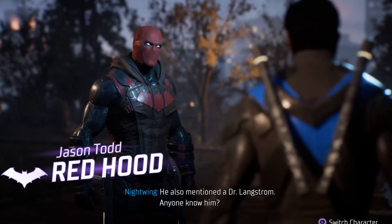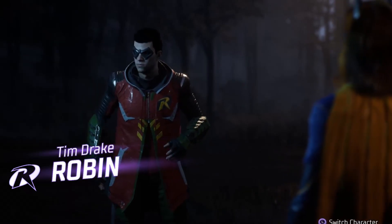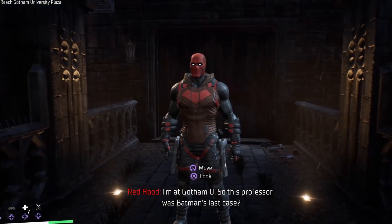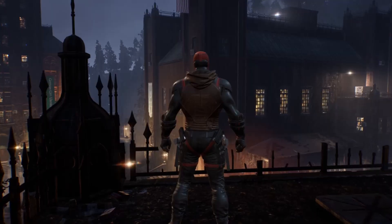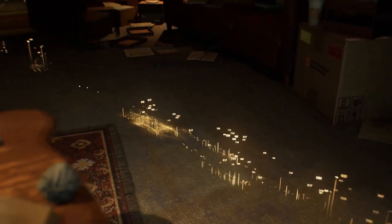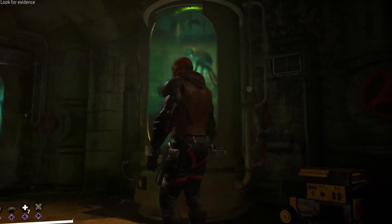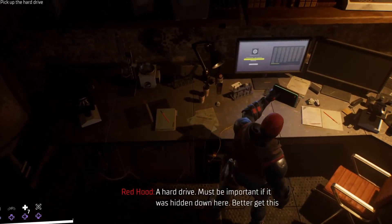Batman mentions the name of Dr. Langstrom, but they don't know who he is or where to find him. Robin suggests he might be a zoologist at Gotham University. They divide the work, and Red Hood goes to find Langstrom, as this was Batman's last case and his file is attached to Code Black — meaning something is hidden from their eyes. But when Red Hood reaches his place, he finds that Langstrom is also dead. With no other choice, Red Hood breaks into his office and finds strange marks leading to the murder spot where Langstrom struggled for his life, as well as a hidden door. Red Hood enters and finds different experimental animals that don't seem normal for a university lab. At Langstrom's desk, he retrieves a hard drive to take back to his friends.